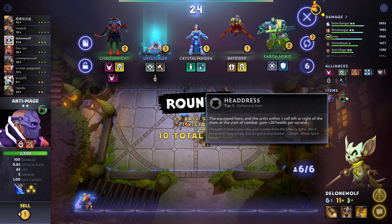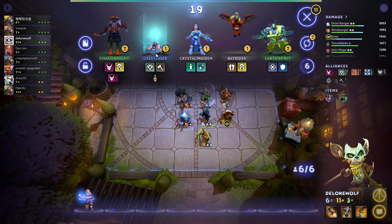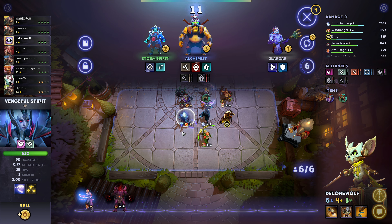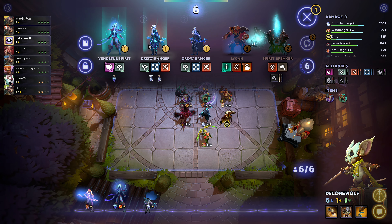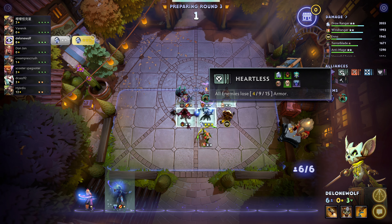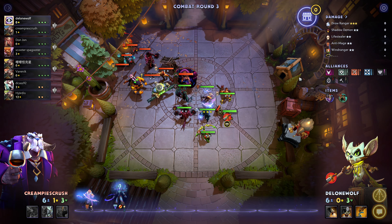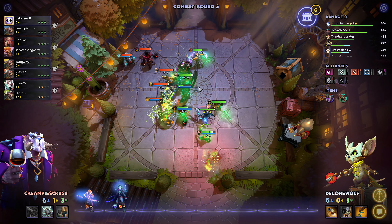Pretty good, pretty nice. We can definitely still improve this. Vanguard, Arcane Boots, or a Blink Dagger - I think we can try a Vanguard. The equipped hero and the units within one cell left and right at the start of combat gain 20 health a second, so this is a nice upgrade - definitely want to take that.